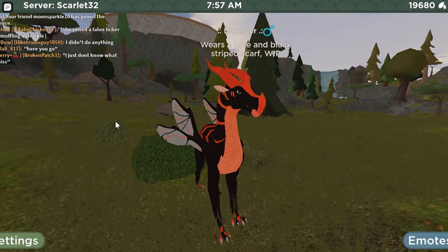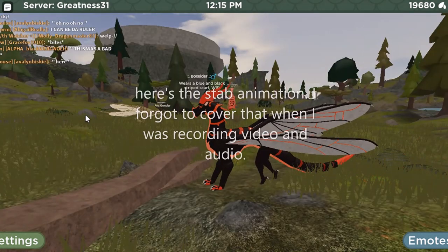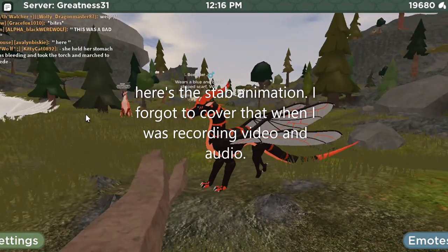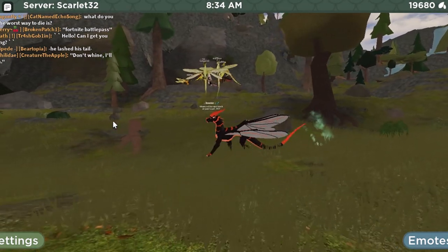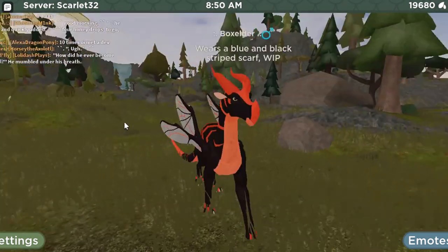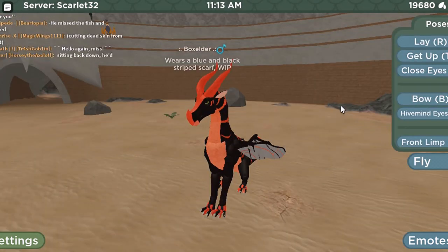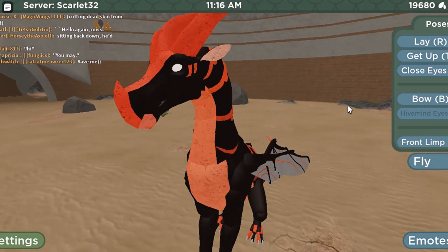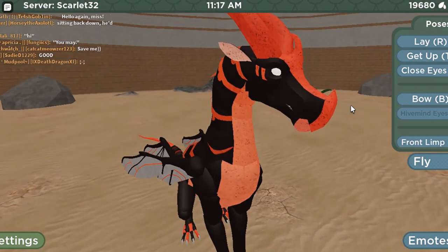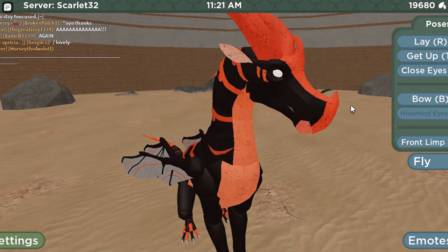Here's the growl. And here's the toxin from the tail animation. Also, here's the sit, lay down, and sleep. And you press Y for hive mind eyes. Look at that — it's so cool! Isn't that amazing? It's a really cool feature.